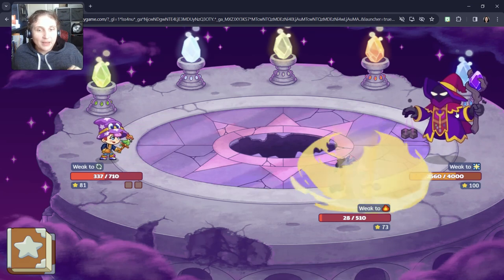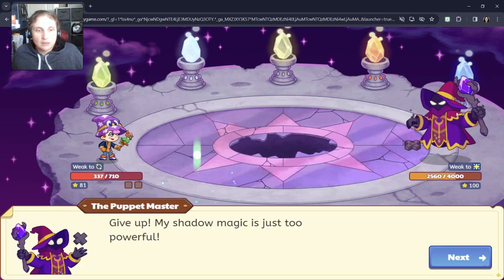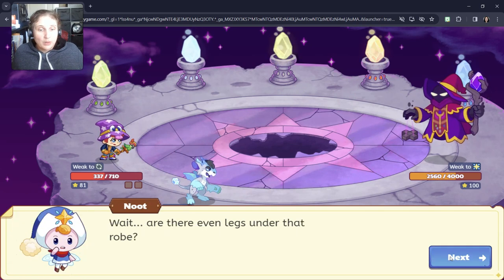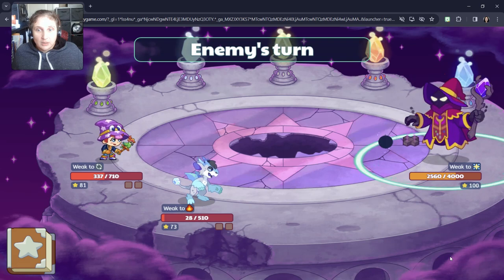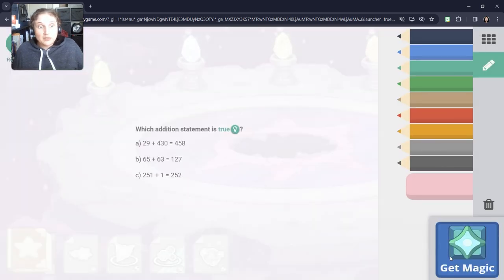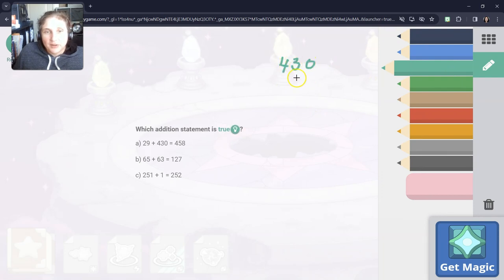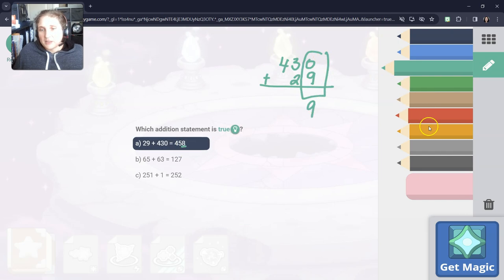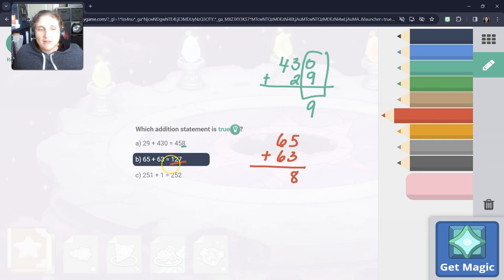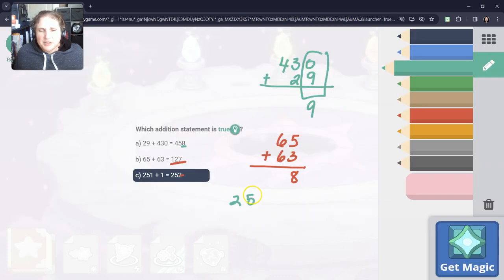Our next spell cannot be Starbit — we have to rejuvenate ourselves. We're not giving up yet. He took our last pet, but he took it to the other side, so okay. Let's do some addition. We have 430 and 29 — right away, if we just look at the ones column, we know that can't be the right answer. Then 65 plus 63 — if we just add the ones column, that's 8 and we needed 7, so that's not the right answer. So we know it's the last one: 251 plus 1 is 252.